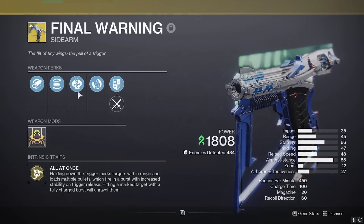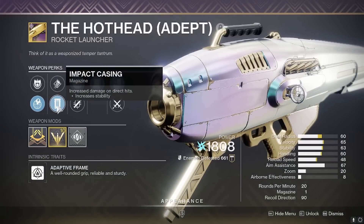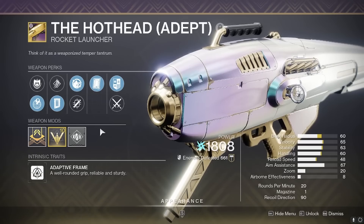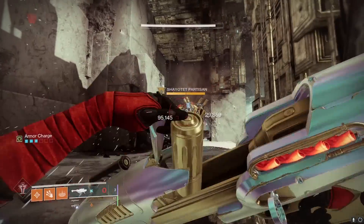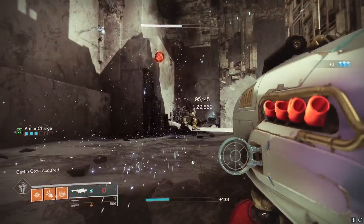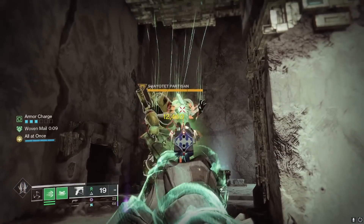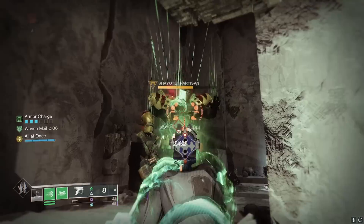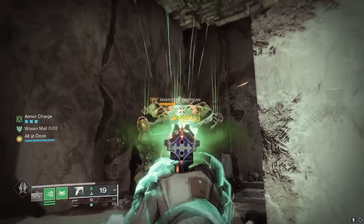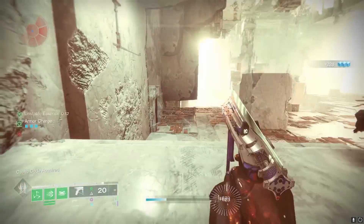With that in mind, we're going to compare it against a god roll Hothead — field prep, clown cartridge, impact casing with adept big ones. The absolute god roll, the weapon every sweaty LFG group wants you to have. Testing against Carl here, it takes three rockets from the Hothead to kill him. Moving on to the Final Warning, we suspend Carl to make it easy to hit our crits, use the aim down sights mode to double our precision damage, and we also kill him in three bursts. Three rockets, three bursts — one burst from the sidearm is hitting as hard as a rocket. It is ridiculously strong.